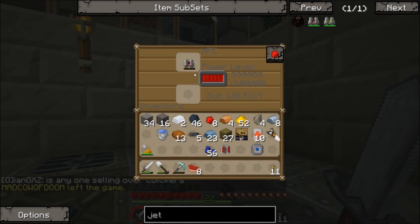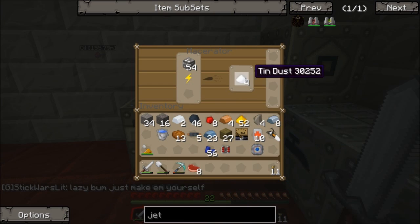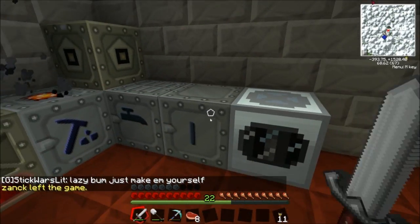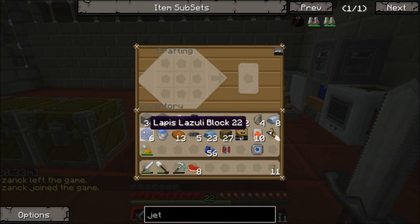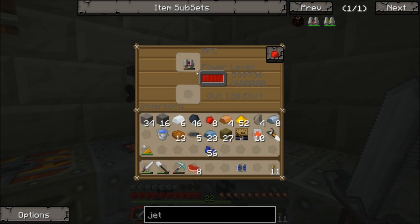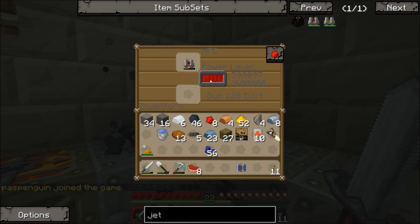Fill it up — it only holds 30,000 EU, not even 60,000. We got six lapis blocks, which is what we needed, so now we can make the lap pack. This holds much more. We go straight to a lap pack and we'll charge that up in a second. That thing is charging really slow — usually those things go a lot faster especially in an MFE.